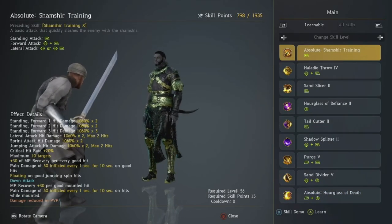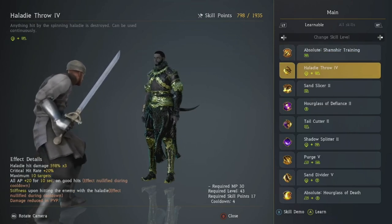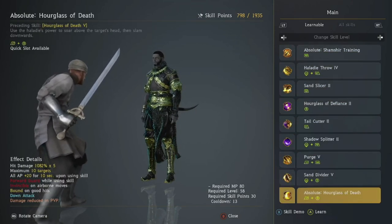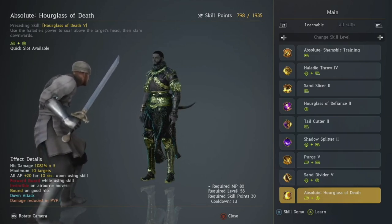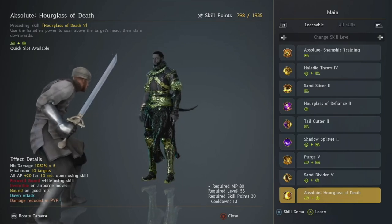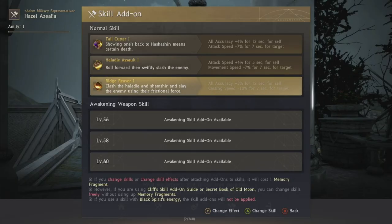Once you have all these skills leveled up, what you want to see is 834 skill points left over — then you're ready to go. You need a total of 1971 skill points. Now let's move on to skill add-ons.